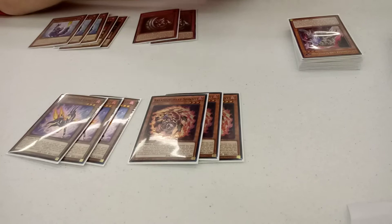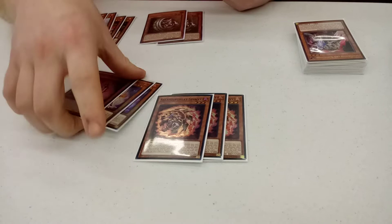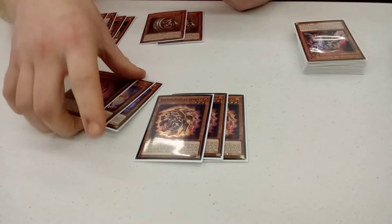Heart and soul of the deck. We got Spinny and Gazelle. These are busted. Spinny can recur itself continuously. Gazelle, the heart and soul of the deck. You can normal summon this card or special summon this card for its effect to go off. It's broken. I don't know why anyone played less than three of each of these.